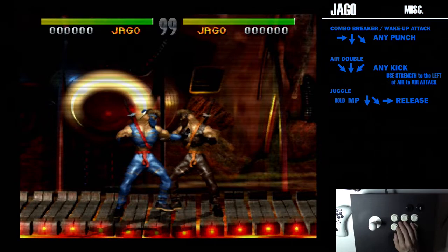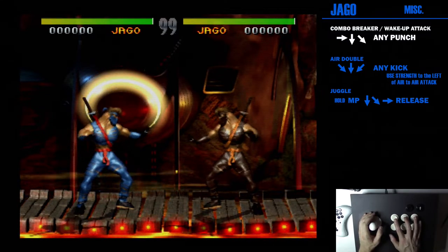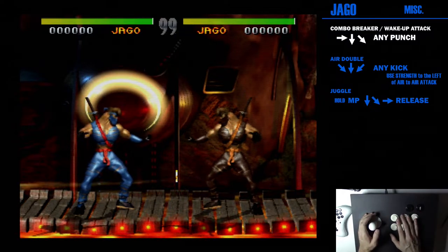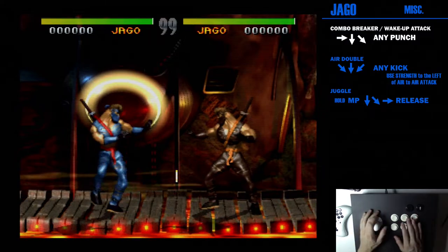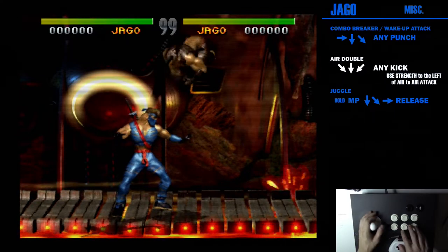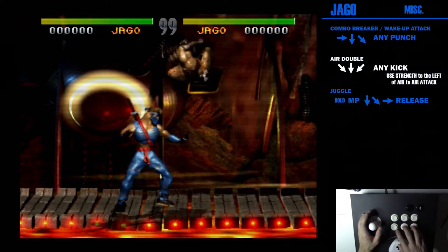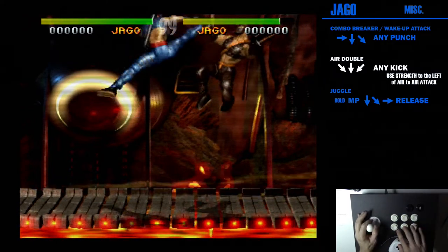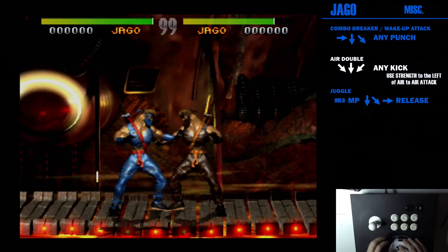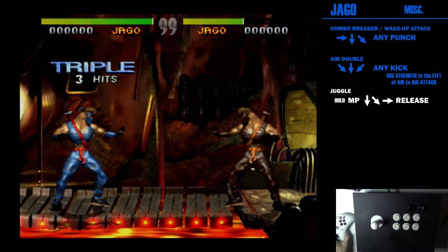His combo breaker is his dragon punch, so it's always going to be on punch. Combo breakers are a one-in-three chance: if somebody's using fierce in their combo use medium, if they're using medium use quick, and if they're using quick use fierce. He also has the air double — if somebody's in the air, hit them with any strength and then do a wind kick in the opposite direction. If you hit with fierce, you'd want to do medium wind kick. As long as you've done those two hits, you can catch them in the juggle afterwards.